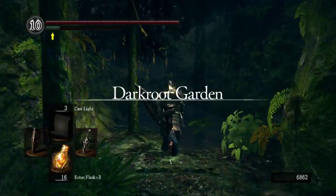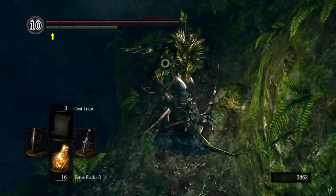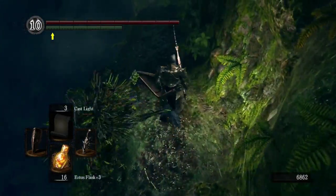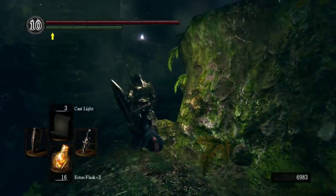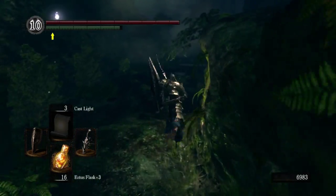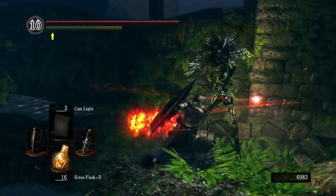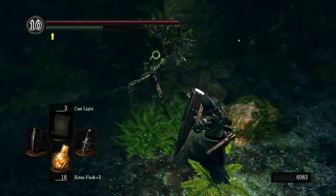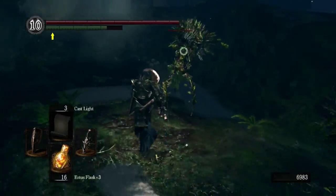While I'm going through the early part here, I'm gonna show you something that I neglected to show the first time through — how to get to the Wolf Ring, which you can see as that shimmering item on the corpse right up there across the chasm. It's one of the more well-hidden items in the game, so I'll be showing off exactly how you get around to that.